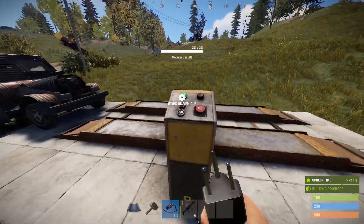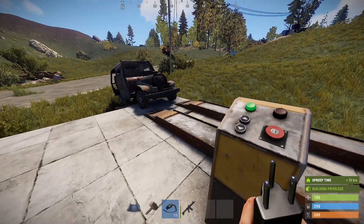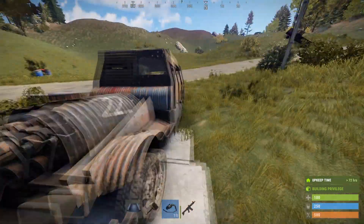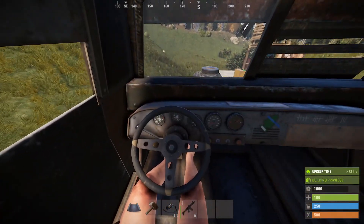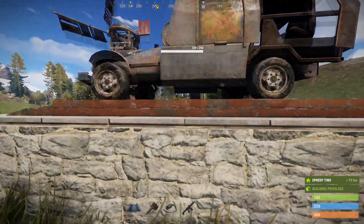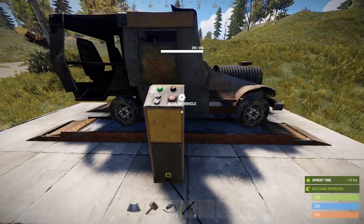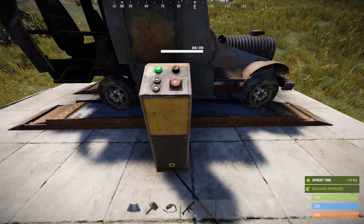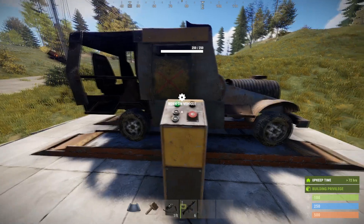First I want to show you a behavioral thing. When you park a car on this lift, usually you're not going to get it quite centered — it's just going to be hanging off the front or back, especially if you're not great at driving these. But when the lift is powered, the car will re-center itself on the lift. That's your visual indicator that the lift has full power, because it will re-center the vehicle.